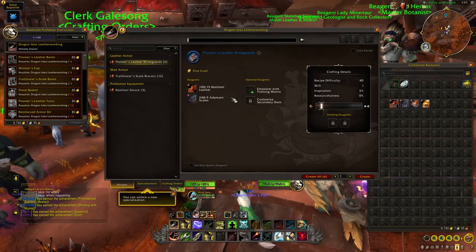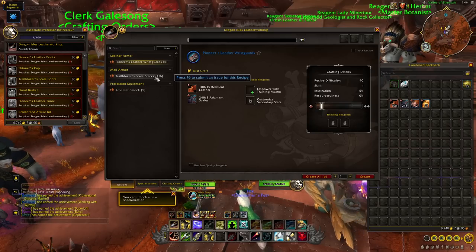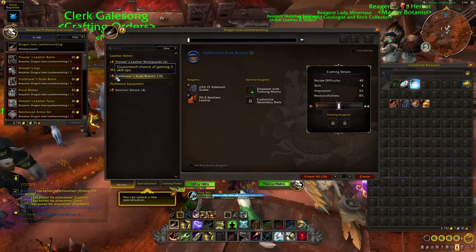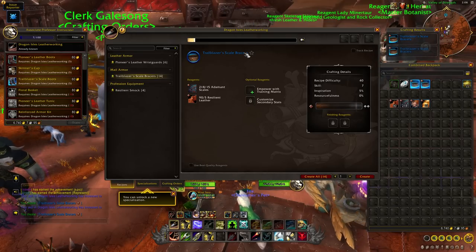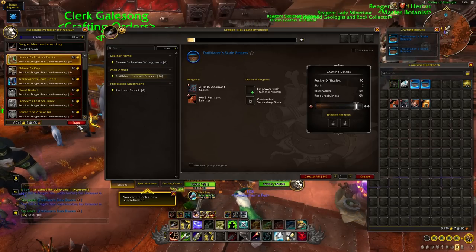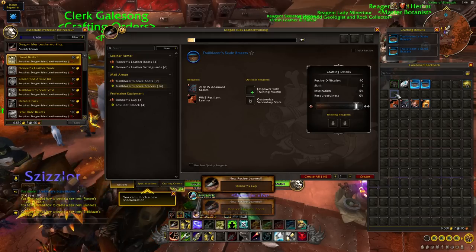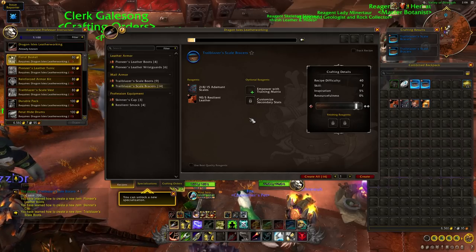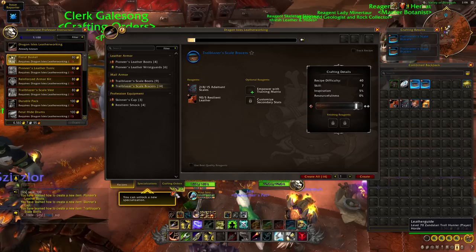Let's get on to the actual leveling process. We're going to start off by crafting two sets of the Trailblazer Scale Bracers. Most things are going to give us three guaranteed skill points as we level up Leatherworking, so the process is really quite quick and simple. We're not going to have to craft too much. Any spare bits of gear we can obviously throw up on the auction house — in the early days even the basic leveling gear will get snapped up as everybody's coming from an old expansion and looking to upgrade their gear, which is always good for crafters.